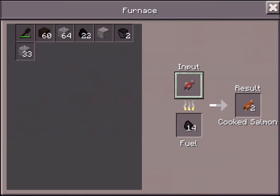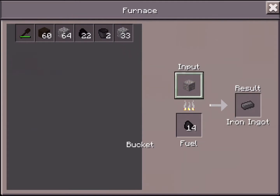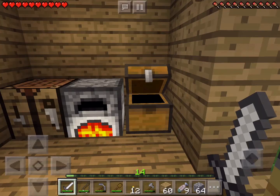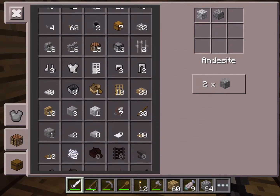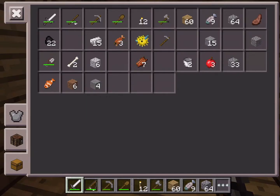Today I'm going to work on a farm to get some wheat going. We don't have any carrots yet and we don't have any potatoes yet. I'm also going to go to the mine and find some materials to mine with.